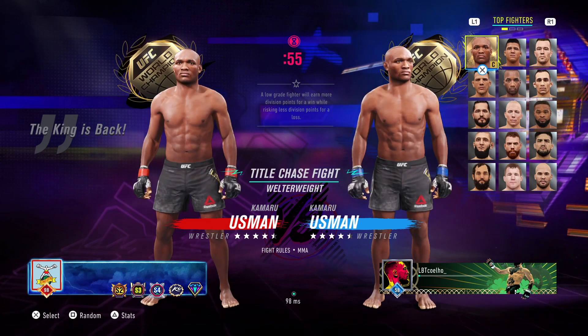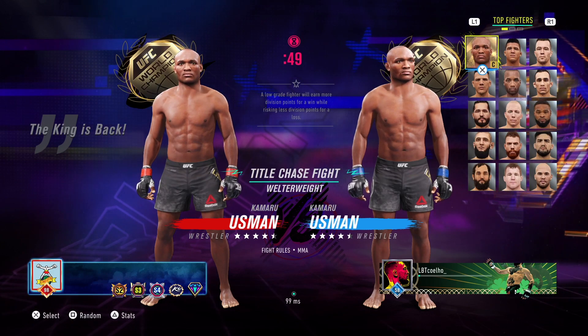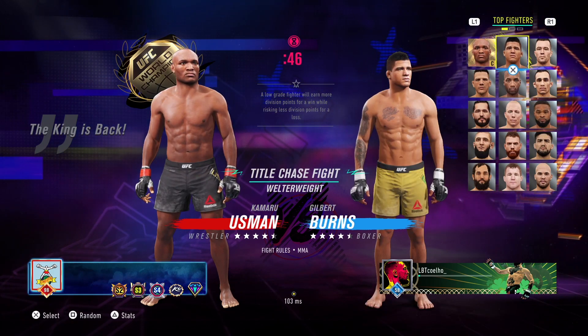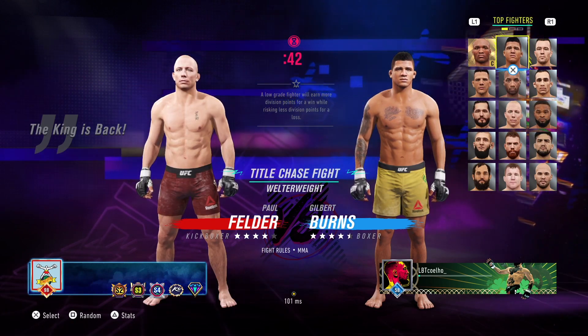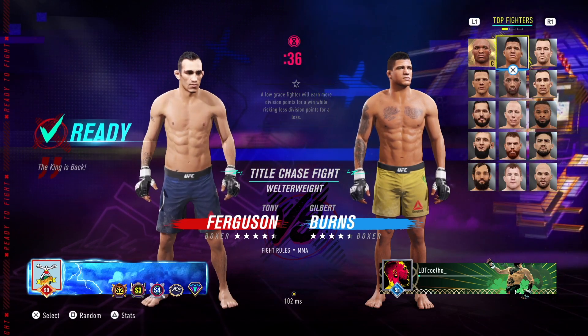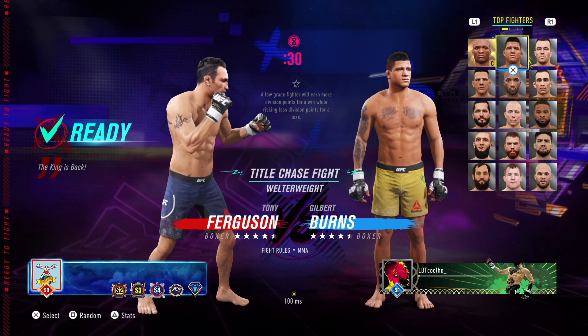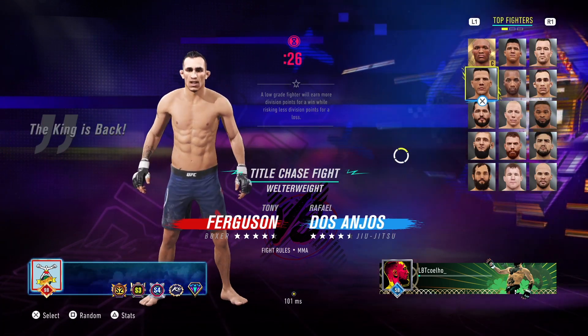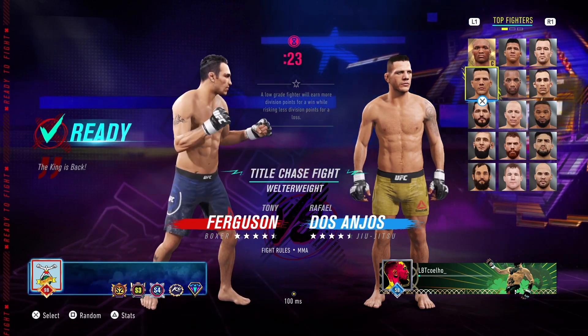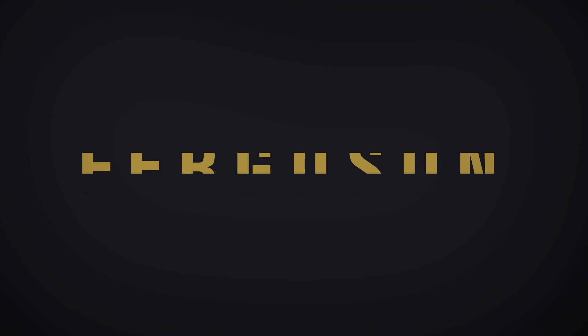We're going into a welterweight fight against a high level opponent. If you look at my opponent's banner, he's been in Division 20 across Season 4, Season 3 and Season 2, so I knew this was going to be a very good fight. He picked Tony Ferguson, and I was thinking of using Gilbert Burns — my favourite welterweight — but I went with RDA, who has some attributes better than Burns, and I believe RDA is a good matchup against Tony Ferguson because those leg kicks can cause a real problem.